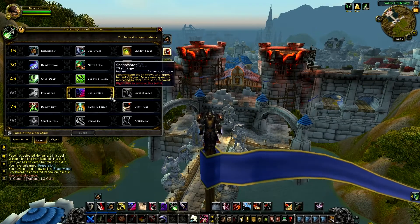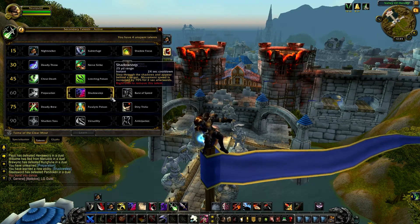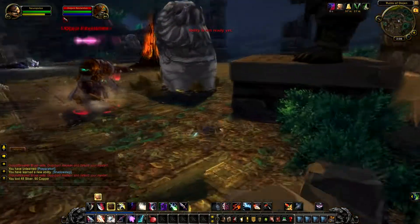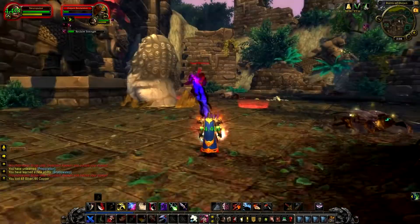Shadow Step: step through the shadows and appear behind a target. Movement speed is increased by 70% for 2 seconds afterwards. One of the awesome abilities that lets you jump behind your target from a distance to always stay behind your enemy.